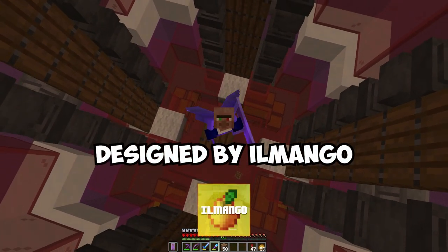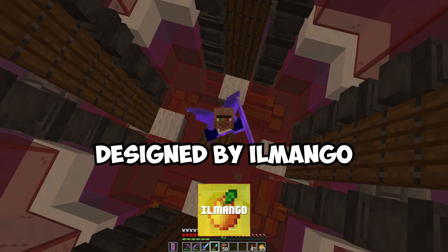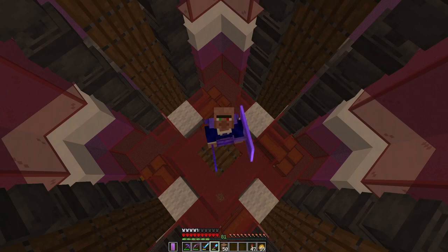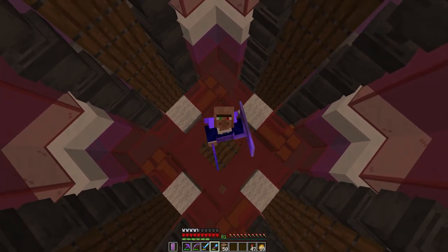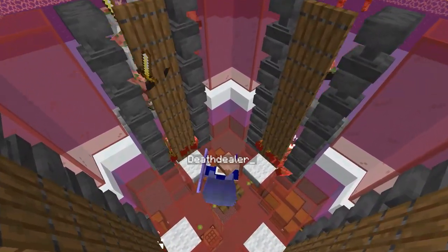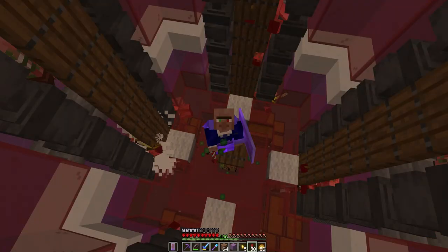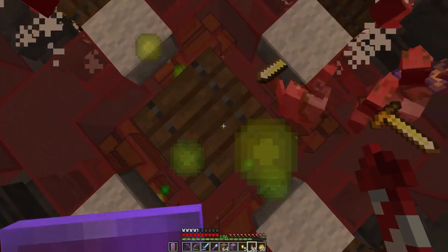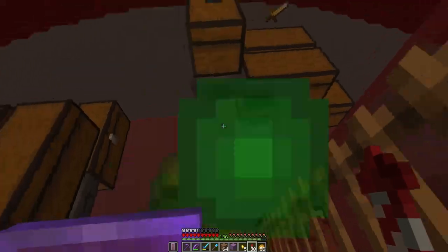One thing I should mention - this design was done by Omango, link to that in the description. Okay, this is where the fun begins. Now that we've finished this farm, let's do an AFK test for one hour. So there we go, our one hour AFK test is up. We've got so many levels. Oh my god. So if we just pop down here real quick - oh boy - these chests are a mess.